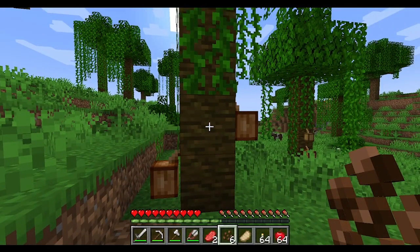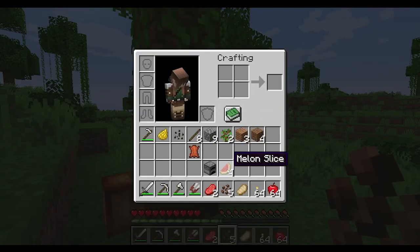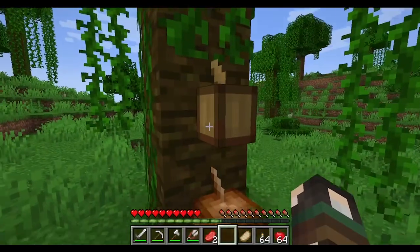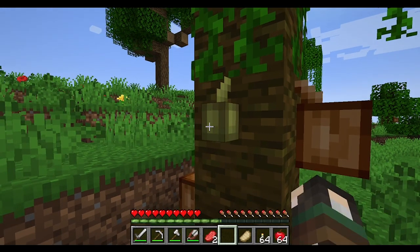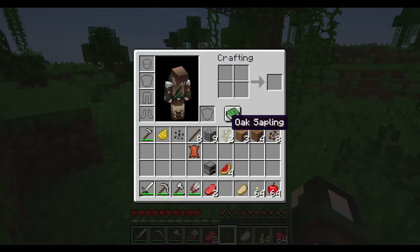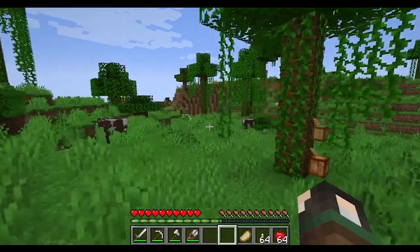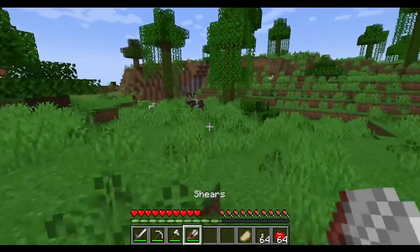You can plant cocoa beans by right-clicking jungle wood. They go through growth stages — small, halfway, and fully ripe. Harvest the fully grown one to get more cocoa beans. Most items in your inventory will automatically stack up to 64.